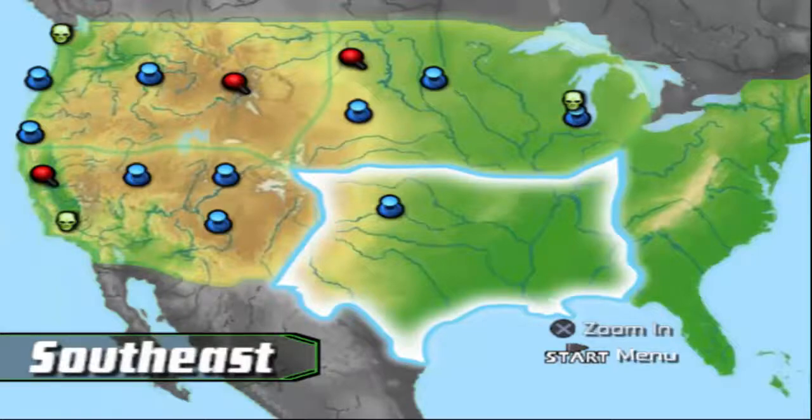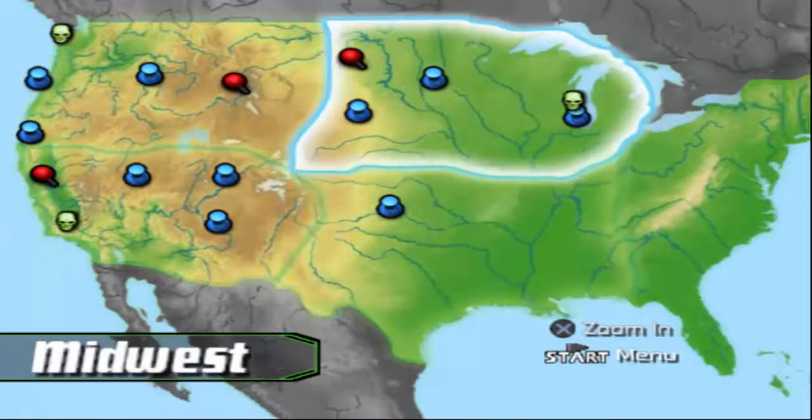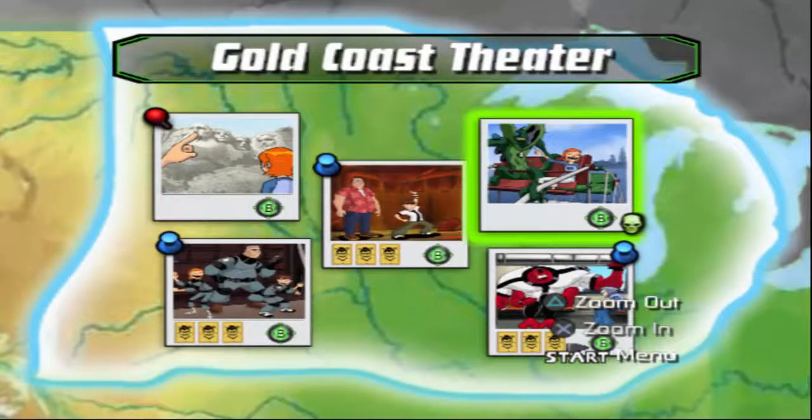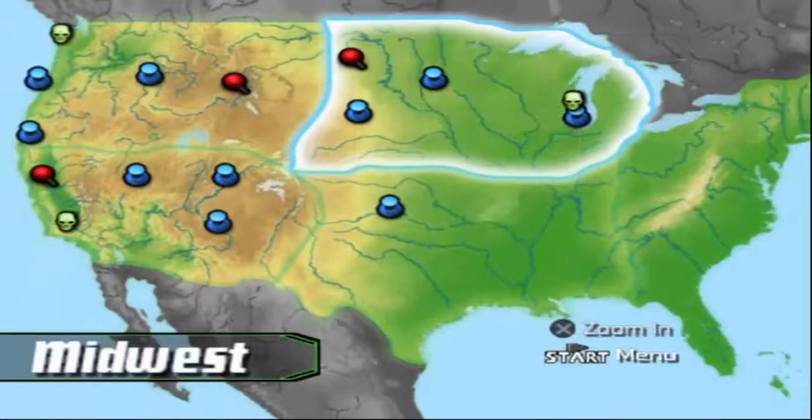Hello everyone, Guacamolo. Welcome back to another episode of the Ben 10 Protector of Earth Let's Play. Last episode we fought Ghost Freak and took him out, and then found out that we unlocked Master Control of the Omnitrix, which lets us turn into any aliens without having to go back to Ben, which is cool.